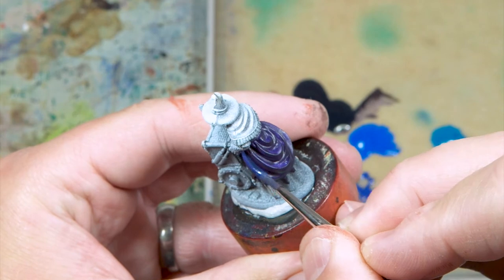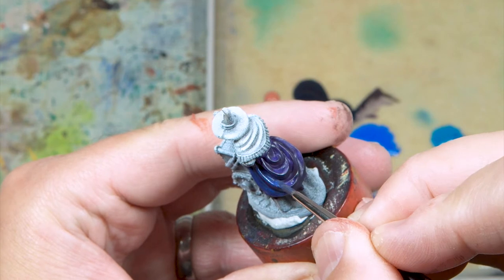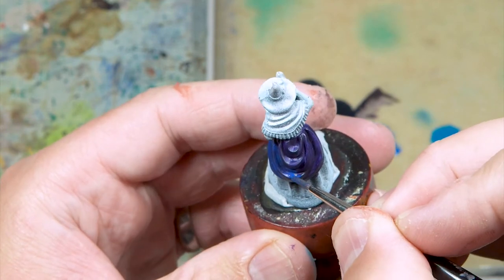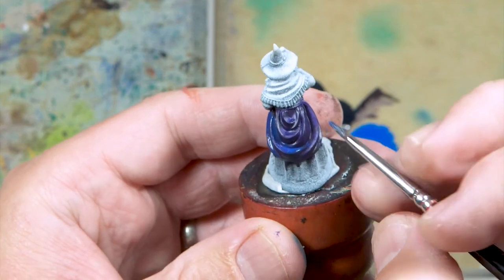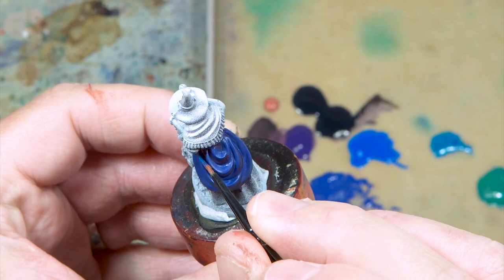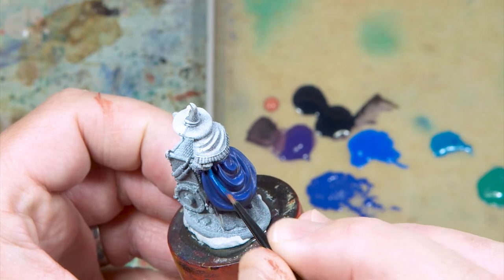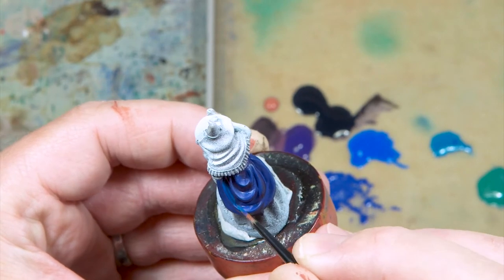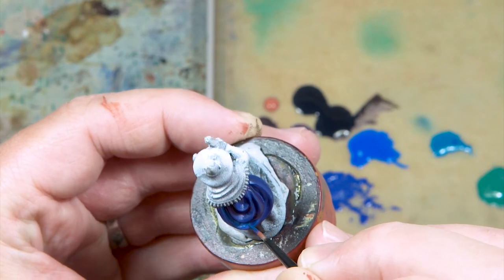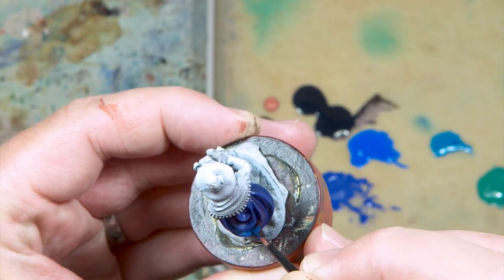So naturally, we're going from the dark purple in the recesses — I'm using a brighter blue as we get to the highlights, and then I'll start transitioning into green. Just thinking about the volumes and the shapes, where the light would fall, where the shadows would be, and just very slowly working my way up. It's quite hard edges, so I should be able to do some edge highlighting as well, just to really push the contrast.